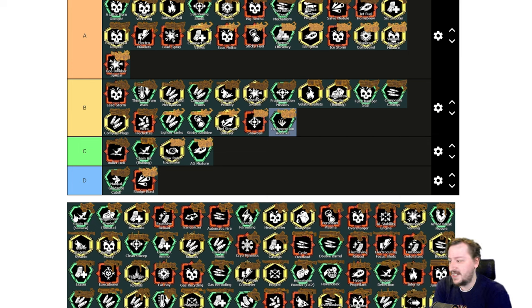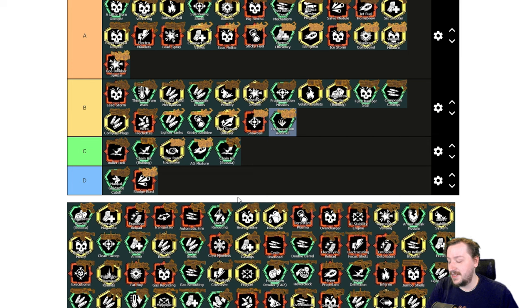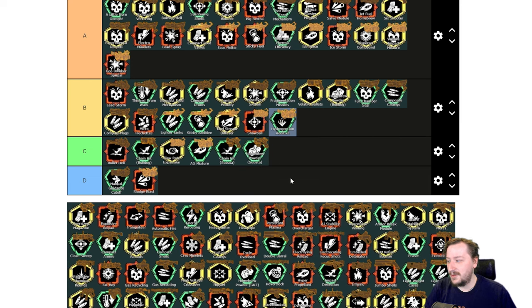Then moving on to the Subata, the driller's first secondary. First up we have Chain Hit — this one works the same way as the Revolver's Chain Hit. You'll get more Chain Hits out of this, but Chain Hit still isn't anything way great. I usually don't run it all that often; it is more damage and a bonus, but I'm going to put this one into C tier. Then we've got Homebrew Powder. Homebrew Powder for the Subata randomizes your damage between 80% and 140%. The Subata already doesn't have high damage, so this doesn't add that much more. I'd like to see this one get buffed. I'm putting it into C tier.